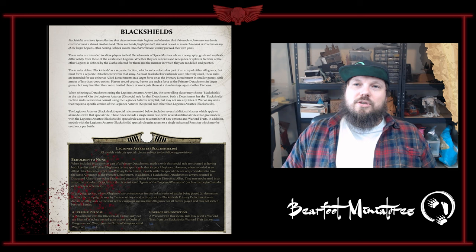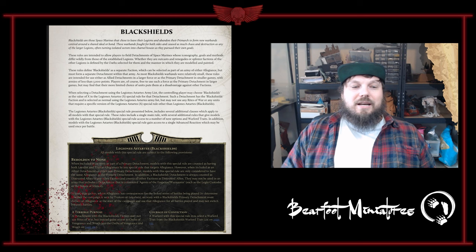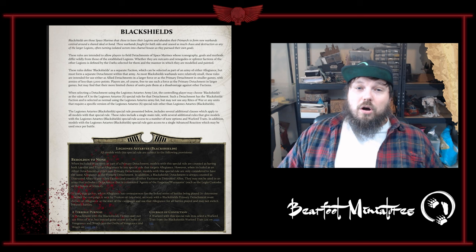You've got 'A Terrible Purpose,' which is essentially your legion trait for Black Shields. It's the main difference between Black Shields and normal Legion Astartes and has some pretty wide repercussions. You get to pick up to two Oaths of Vengeance, which will be the main part of this guide. Finally there's the 'Courage of Conviction,' which is your warlord traits.